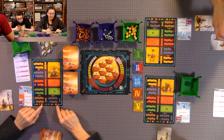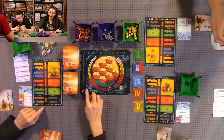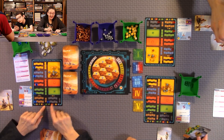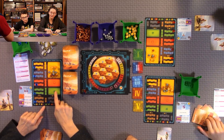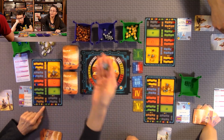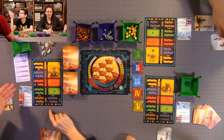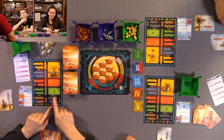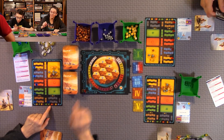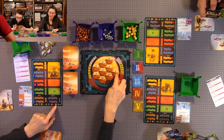You can pay 14 mega credits to raise the temperature by one and raise your TR by one. You can pay eight plants to buy a forest token, raising oxygen and your TR by one — that's a victory point you keep. If you have eight heat, you can raise the temperature by one and raise your TR by one. And you can pay 15 mega credits to turn over one ocean tile.